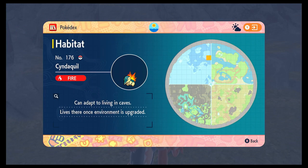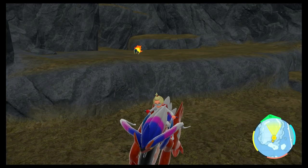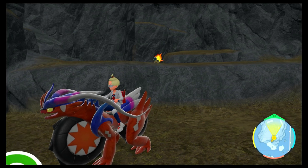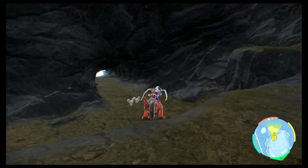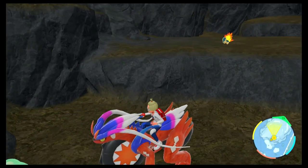First one is Cyndaquil — he's one of those annoying ones. That cave at the top right by itself, he will actually not spawn in there every time, so it can be difficult to find him. Just run in and out until you eventually get him to spawn. The entrance is just on that side of the island there — super easy to find once you know where it is.